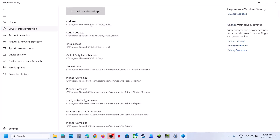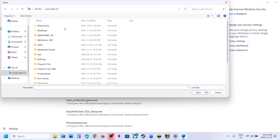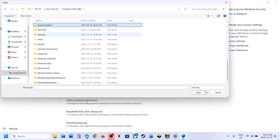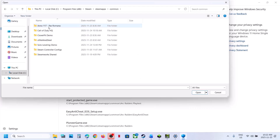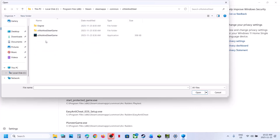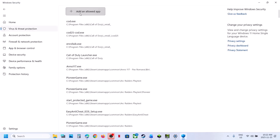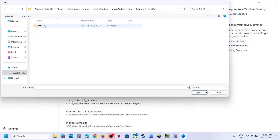Click on Add an Allowed App and select Browse Apps. Go to the game installation folder. If the game is installed in C Drive, open C Drive, Program Files (x86), open the Steam folder, open Steam Apps, open the Common folder, open the game folder, select the game exe file, and click Open. Then again click Add an Allowed App, browse apps, open the Binaries folder, select the second exe file, and click Open.